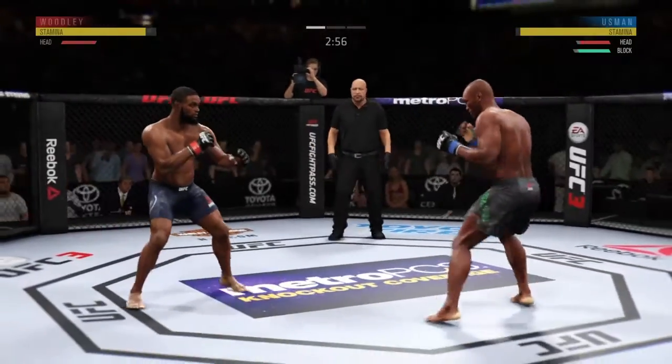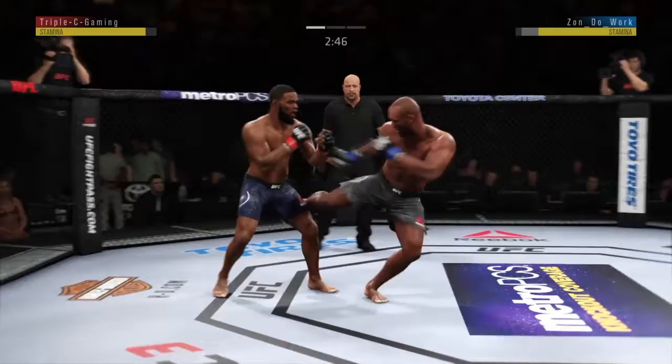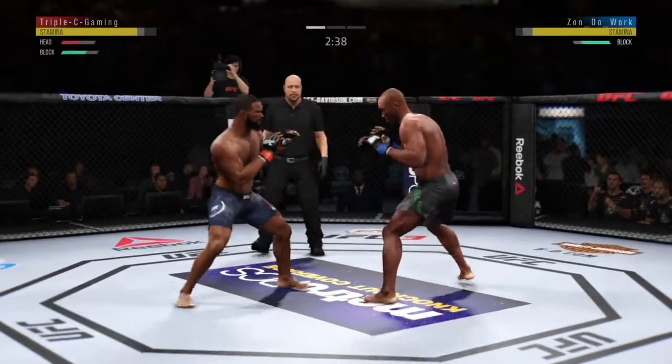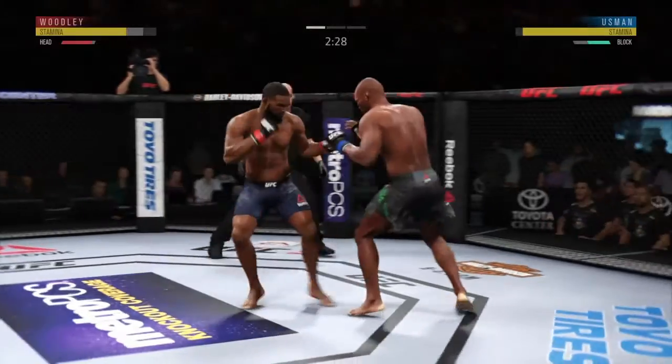I've been throwing that combo a lot lately - the jab, jab, straight right, left hook. It's a nice little combo to throw. You can use the jab-jab to close the distance and then land the straight right, then hit with the left hook afterwards. Beautiful job by him though - he did a nice duck straight right lead uppercut counter on me.